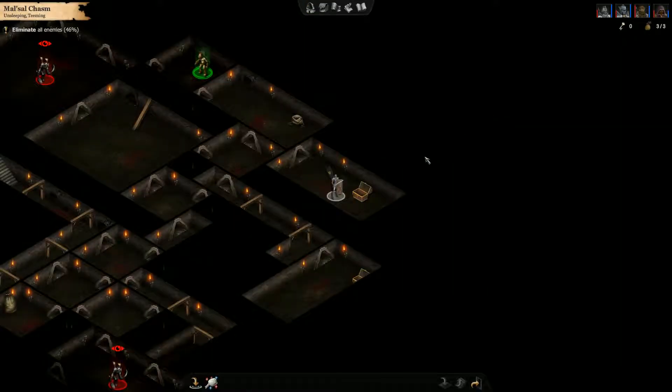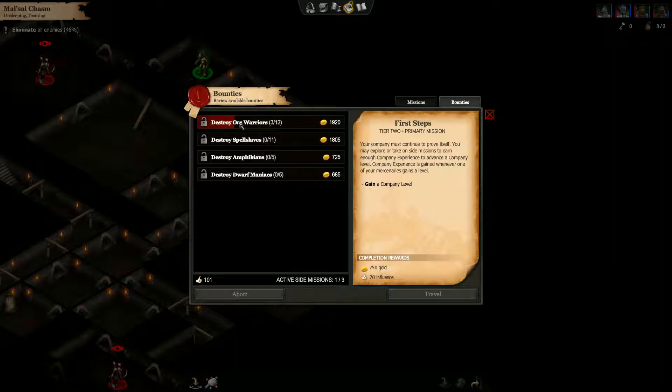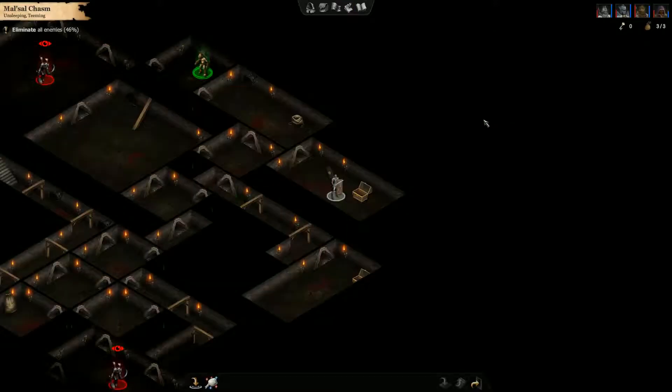What did I say about our character set? Let's check inventory — company quest, bounties. Destroy orc warriors here — a bounty placed on orc warriors. Destroy 12 in total to claim this bounty. Days remaining: 12. Wow — we need to do this quick. Didn't even think about that. 1900 gold reward. Spend five influence to have this bounty assigned to your company and remove the time limit. Looks like we might be able to do it anyway.